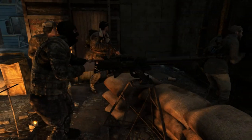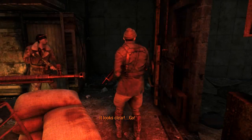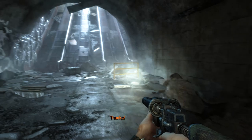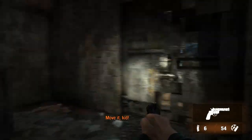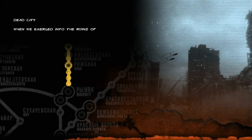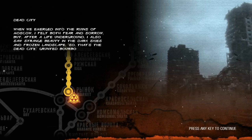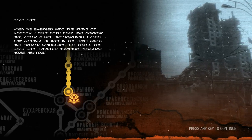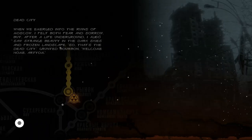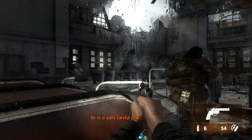Oh yeah, we get to go to the surface — I forgot about this. This will be fun. Move it, kid, time to go. Do we need a gas mask just yet? No, we're good. When we emerged into the ruins of Moscow, I felt both fear and sorrow. But after a life underground, I also saw strange beauty in the dark skies and frozen landscape. So that's the dead city. Welcome home, Artyom. Let's have a look around here — probably gas mask up real quick. Be really careful now.